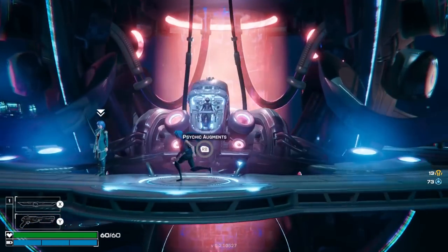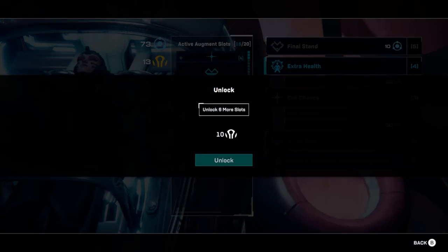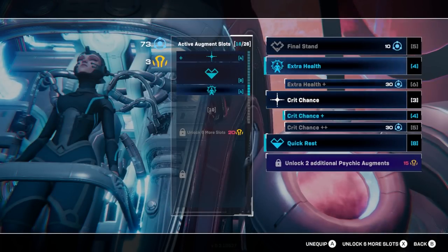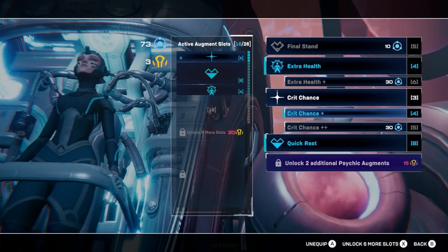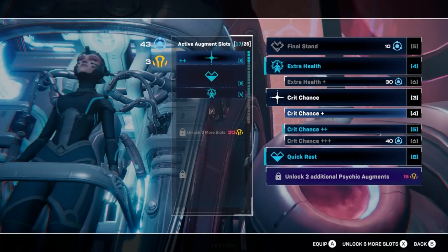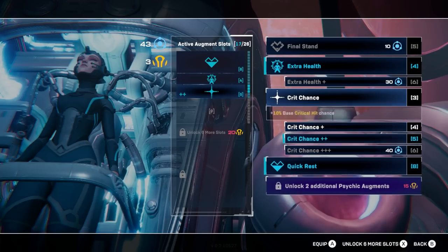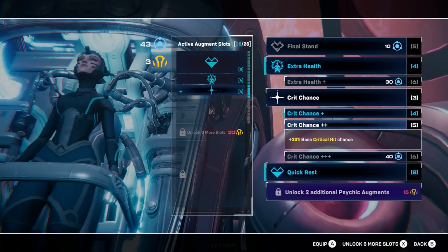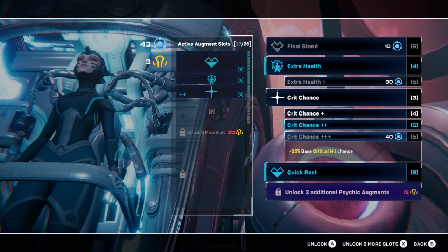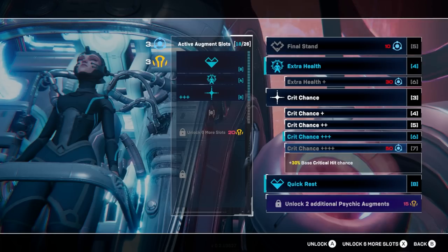So I wanted to just very quickly look at the meta-progression, seeing as I grabbed all this stuff. I need 15 — I'm three short. I could get six more slots — that's not the worst idea. Yeah, let's just do that. Even though I can't actually afford any of these yet. I might just go for the extra HP. Actually, we're buying that base crit chance. Can I equip both of them? I'm assuming I cannot equip both. I can't have both — but it's fine. A 20% base crit chance is pretty useful considering these crit perks.